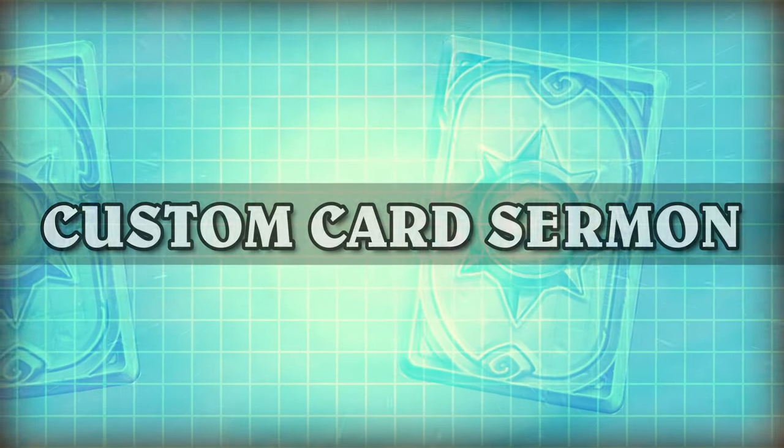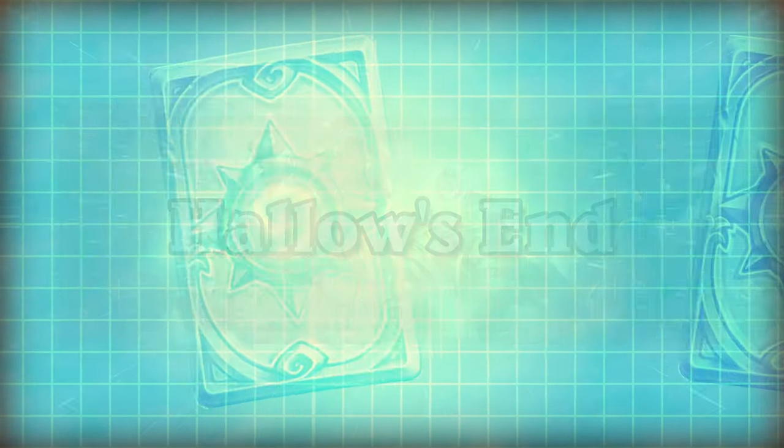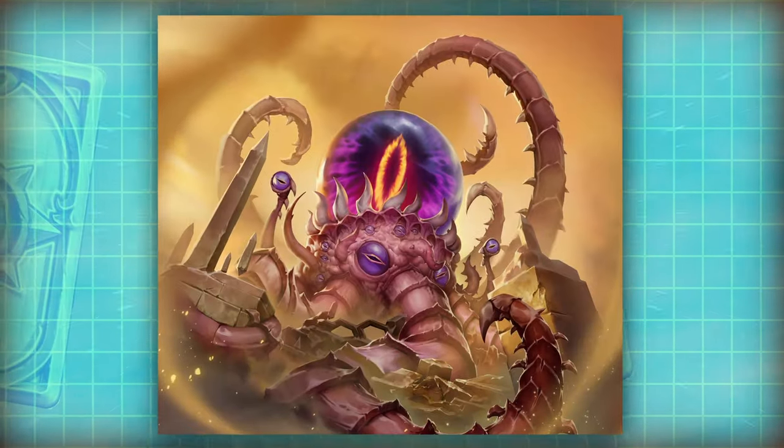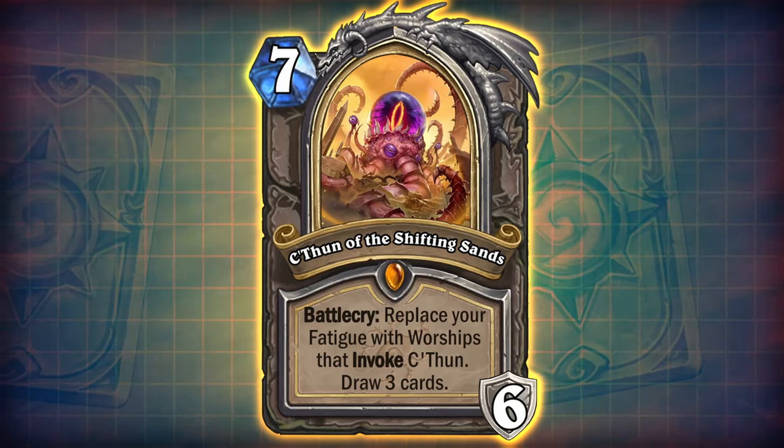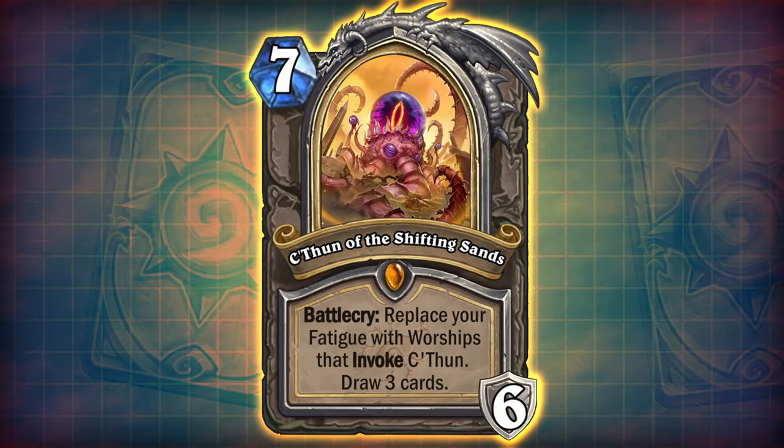Welcome followers, new and old, to my custom card sermon. Today we will be celebrating the start of this year's Hollow's End with a custom set covering a terrifying and absolutely mad idea for a brand new C'thun card. C'thun of the Shifting Sands is a 7 mana, 6 armor neutral hero card with a game-altering ability.